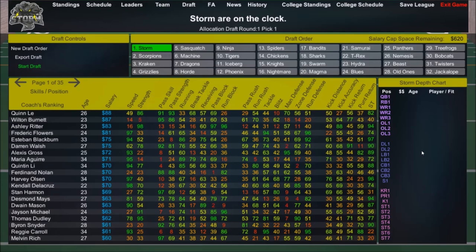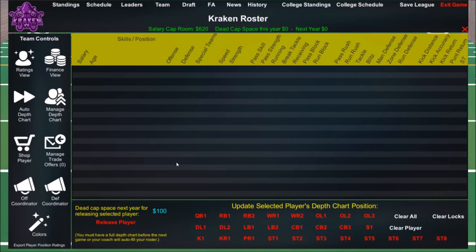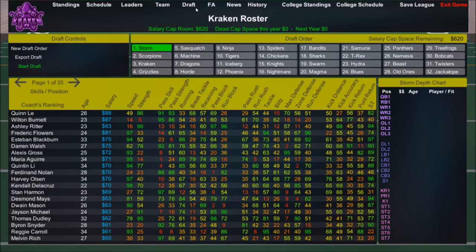When I said it doesn't matter what team you take, it's because you can change your offensive and defensive coordinator, and also because you start with no players at all. Each new save starts with a draft — I think it's a 20 or 21-round draft. You pick players, and you have a salary cap — 620 here. You can see the players available and your position in the draft. We're the Kraken, third in the draft, so we should get a pretty good player.